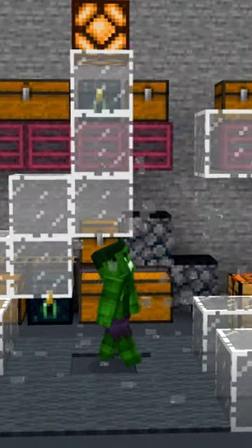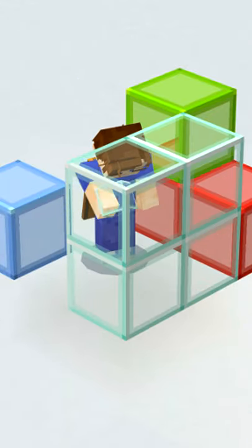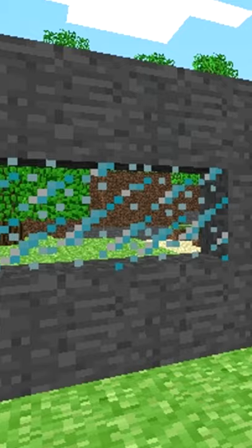Minecraft's glass looked like this when it was added in 2009. Tinted glass was in the 2013 April Fool's update before stained glass. Hardened glass can be made in the Education Edition. Glass looked like this in the first ever screenshot of it.